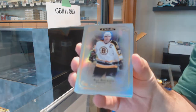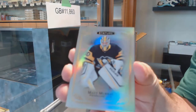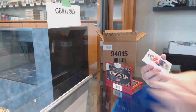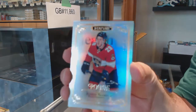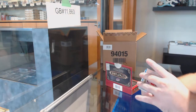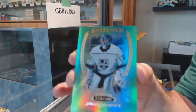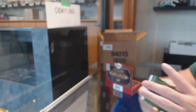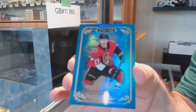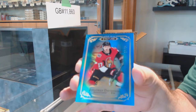Boston Bruins Ray Bourque base, Pittsburgh Penguins Matt Murray base, a Panthers Sorella numbered to 399, an Esteemed green Jonathan Quick numbered to 99 for the LA Kings, and an Ottawa Senators blue rookie of Jonathan Davidson numbered to 35.